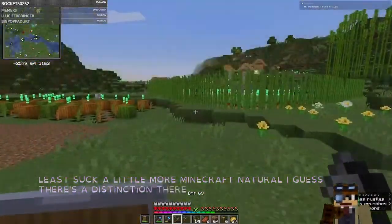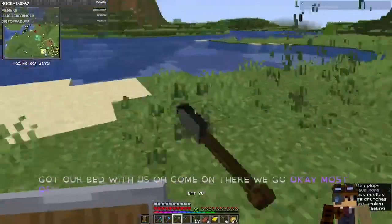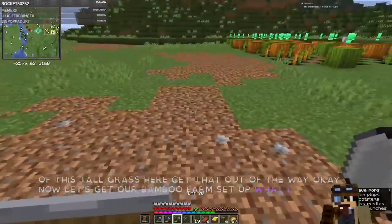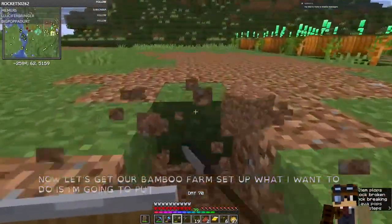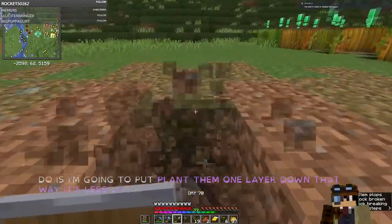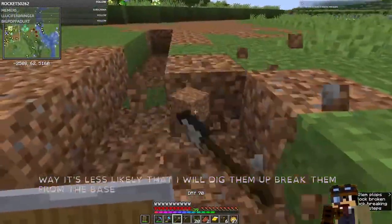Getting dark again, but we've got our bed with us. Let's mow some of this tall grass and get that out of the way. Now let's get our bamboo farm set up. What I want to do is plant them one layer down — that way it's less likely that I will break them from the base. At some point we'll probably do some sort of a flying machine farm kind of thing.